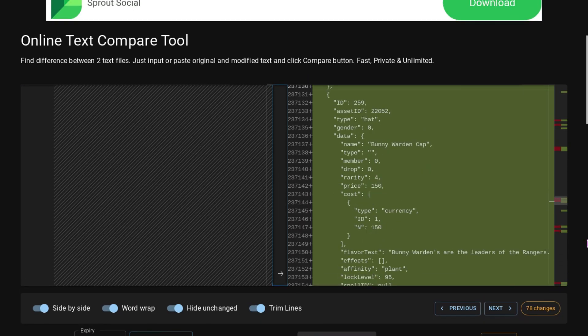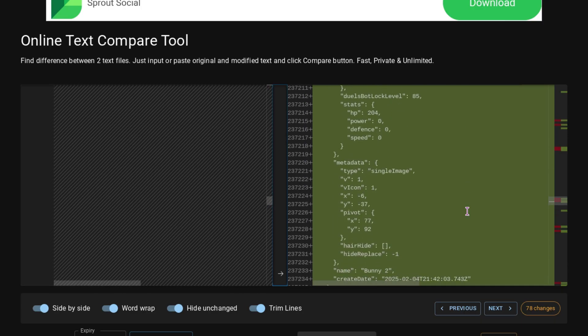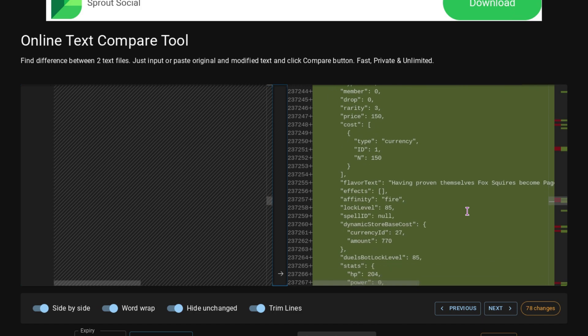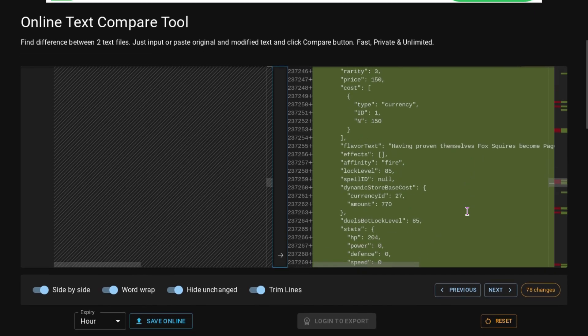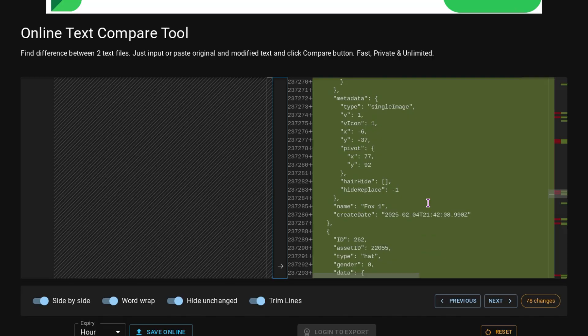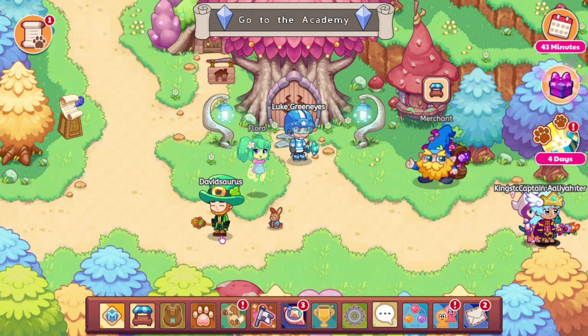Now this final thing could be a little concerning. The new hats from the metadata — the Bunny Warden Cap — say a price of 150. I don't know if that's going to be in MagiCoin or whatever the Springfest currency is called. But if it's MagiCoin, that would be really annoying because you'd have to spend at least 300 MagiCoin to get one set since every single one is 150. I'm hoping they revamp how they do festival rewards. We'll have to wait and see, but it would be really frustrating to have to spend MagiCoin for new items when we haven't gotten any really new items in the past two years. That's going to go ahead and end the video — if you enjoyed, make sure you like and subscribe, bye!